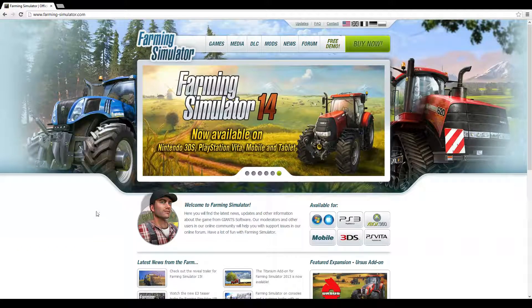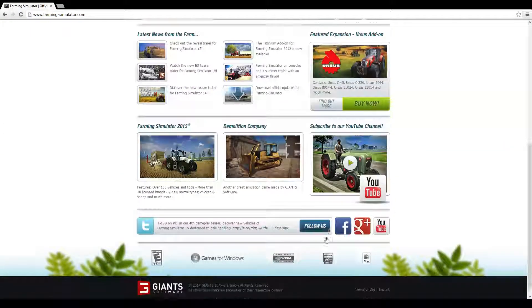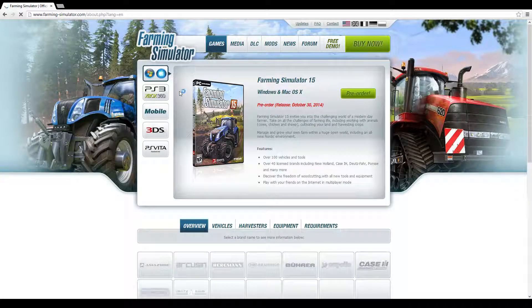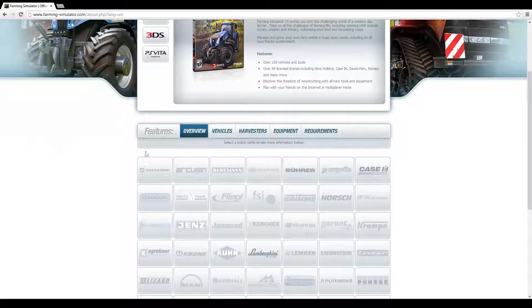I didn't really explain how to do what I did last time, but once you're at FarmingSimulator.com, you'll be brought to the homepage. You just want to go up to 'Games,' then from games, select whatever you want to view — I'm going to do Farming Simulator 15 — and then you click on it, and it's right here.